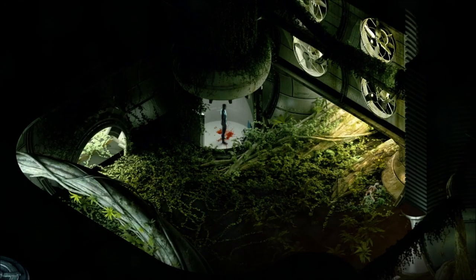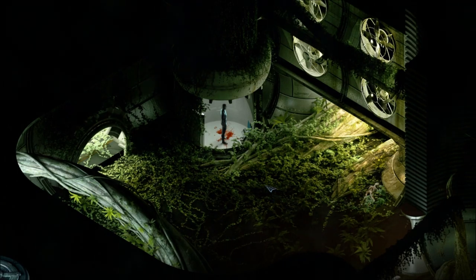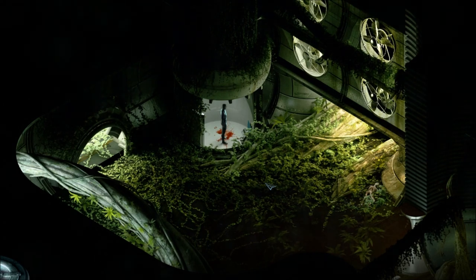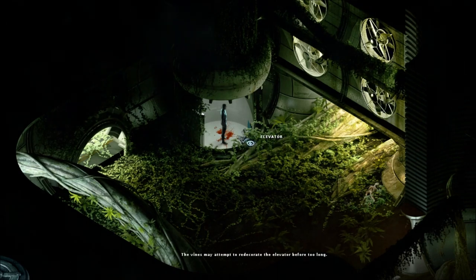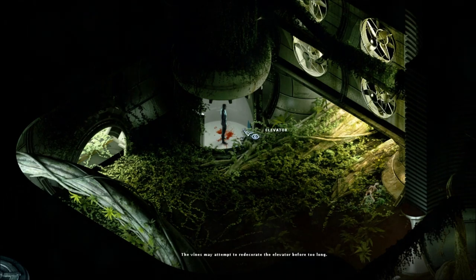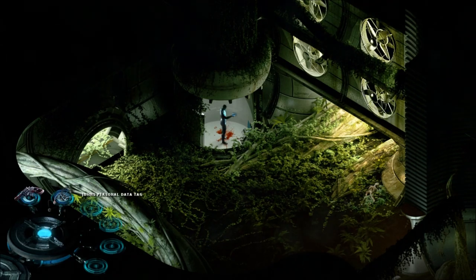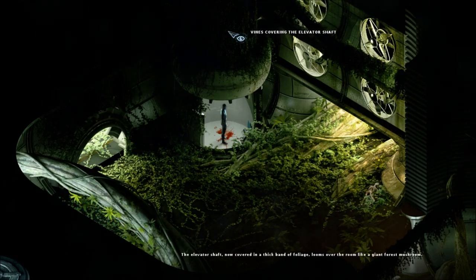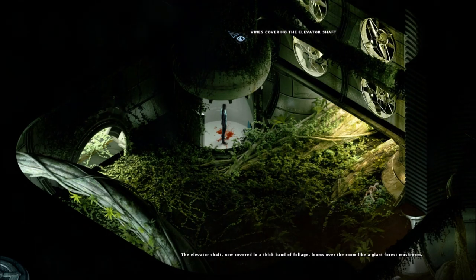We're here and the place is infested by plants — it looks more like a grocery, actually. A lot of flora in here. I wonder if this blood is coming from John in the elevator. The vines may attempt to redecorate the elevator before too long. The elevator shaft is now covered in a thick band of foliage that blooms over the room like a giant forest mushroom.